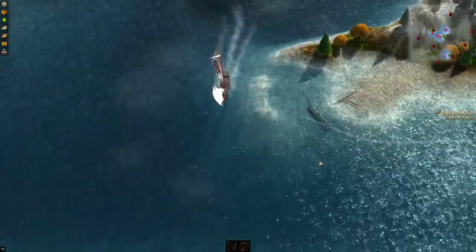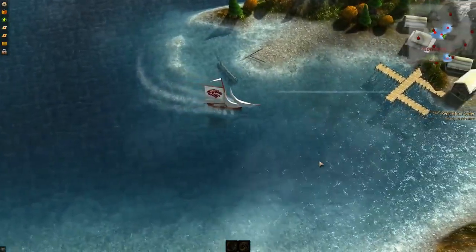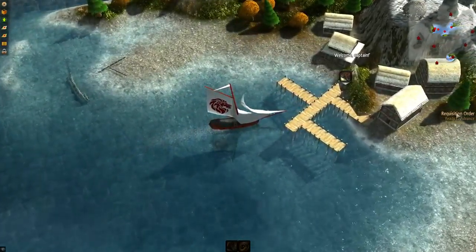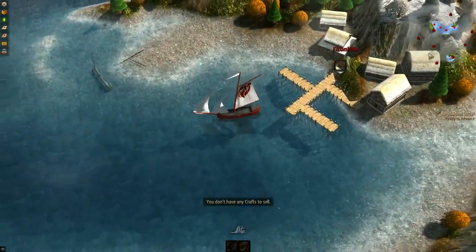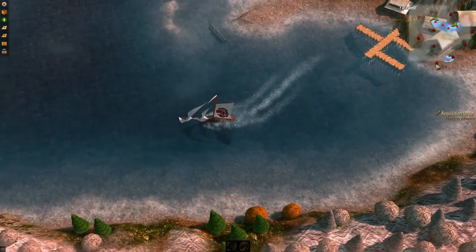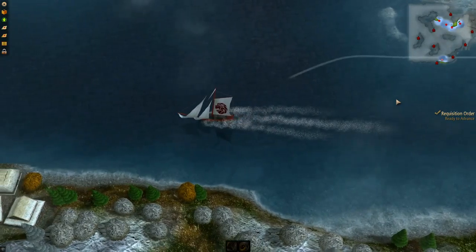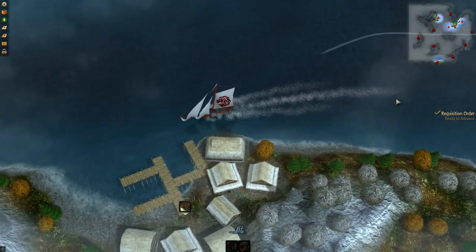We're going around this bend here, and I think Elantham would be right here. Yes! So let's stop this. Requisition orders — we need to buy crafts. Let's check out this town nearby here. I knew we had to do something silly like that. Why would it be so easy, right? Let's check out this place. Space bar to stop.